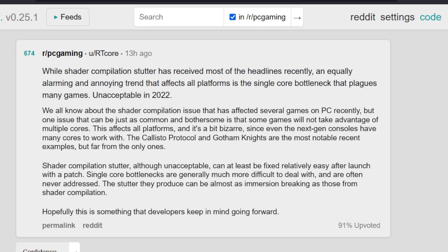While I was scrolling over the Reddit community, I found this, which was probably one of the most relevant posts I have found these days considering the performance of games. Hardware is getting more and more powerful, but the fact is that games are relying on shader compilation technology which uses the advantage of only a single core, not multiple cores.